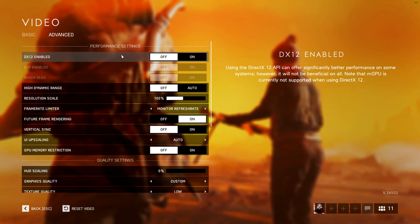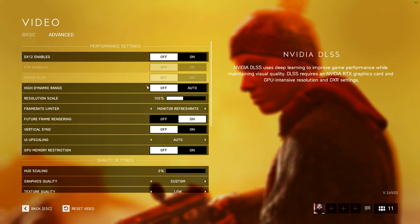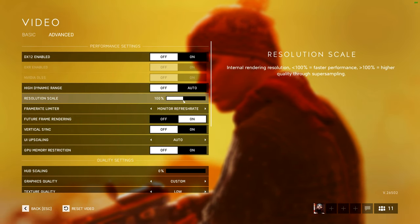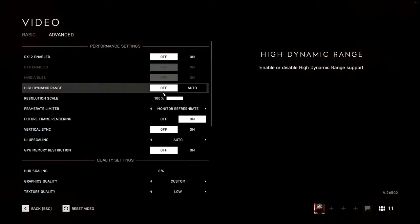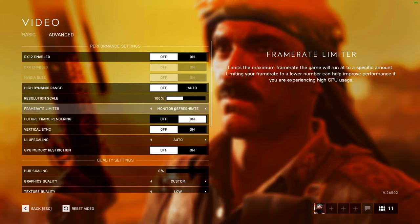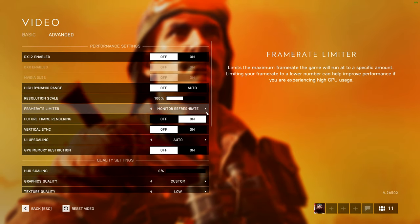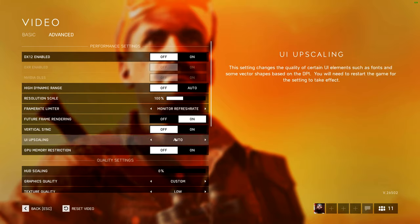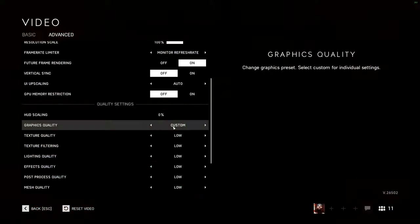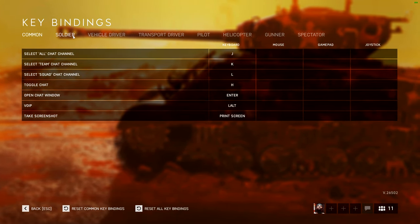If you're going to use my config file, turn off DX12 — I'd generally recommend DX12 off anyway because it doesn't work very well in this game. HDR should be off. Resolution scale at 100 usually. Frame rate limiter doesn't really matter because the config will override it. Future frame rendering: always on — it is insane for FPS, you get so much more frames. V-sync: off. GPU memory restriction: very important to have it off. All other settings as low as they go.